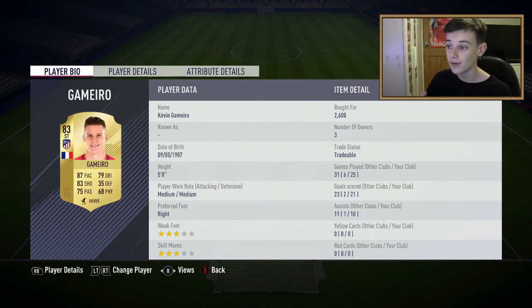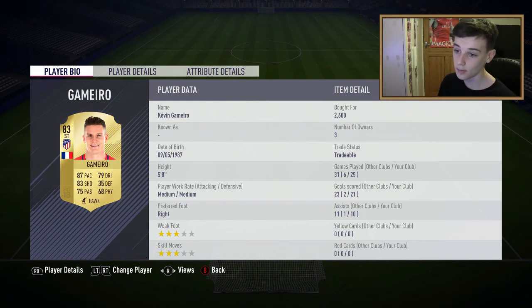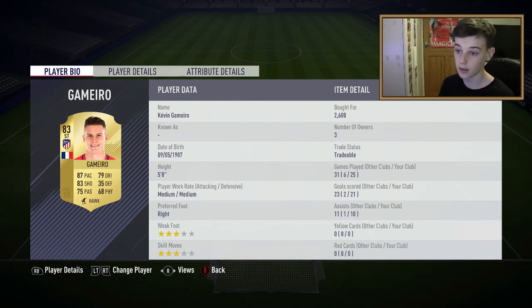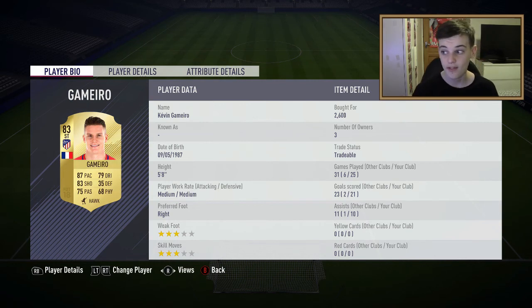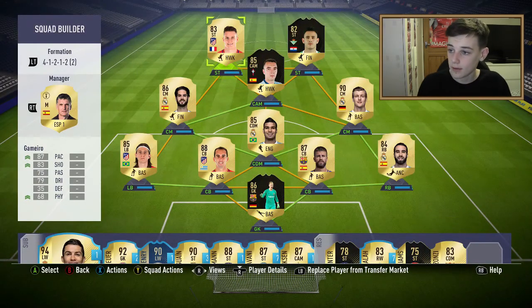The last striker and last player in the team is Gabe Miro. He's only 2.6k in price - but look at his stats: 87 pace, 83 shooting. He's got 3-star weak foot and 3-star skill moves. He's scored 21 goals and 10 assists - he's a really good player. I recommend getting him if you're even doing a cheap BBVA or Liga Santander team.